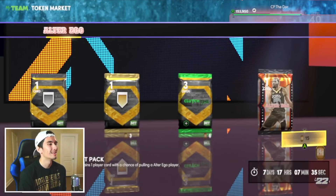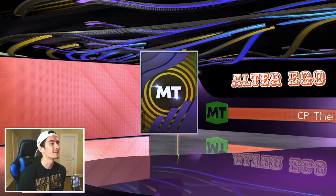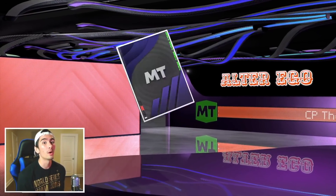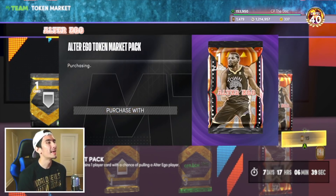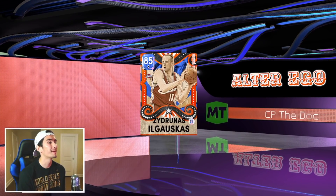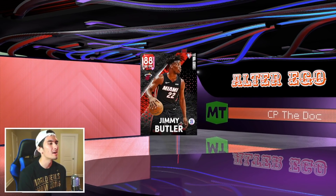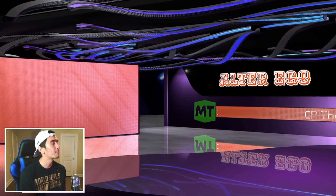Harrison Barnes, Bam Adebayo - quick sells. Please 2K, don't give me three consecutive Sapphires. Gold Gary Harris. There's one good thing about these packs - you never know what you're gonna get. Is it gonna be a Sapphire or a Ruby? Gold or Emerald? It could be a Diamond or a Pink Diamond. For the sake of collecting, I'm not too upset about gold players, but I don't like getting Emeralds, Rubies, or Sapphires I already have. Zydrunas Ilgauskas - as long as I get a player I don't have, I'm not too upset.